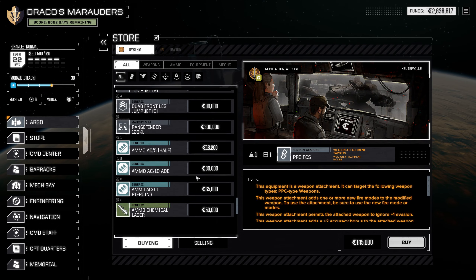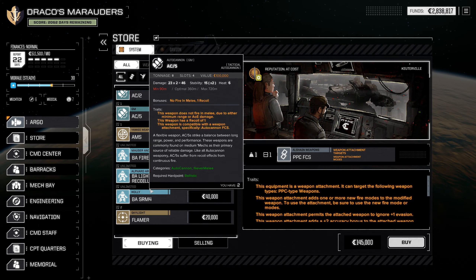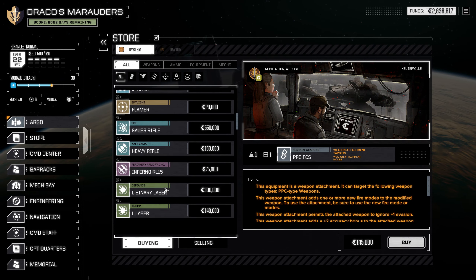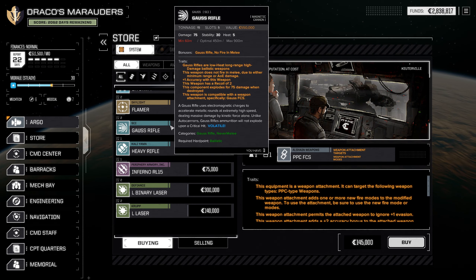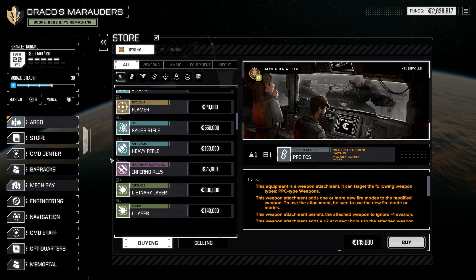I think that's going to do it for this — there's nothing else here that's drawing my attention. I wish I had a mech to yield another Gauss Rifle — like two Gauss Rifles, that'd be fantastic. But for the tonnage, there's nothing we can do.